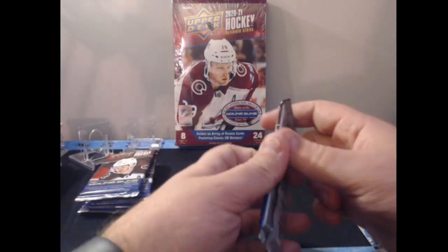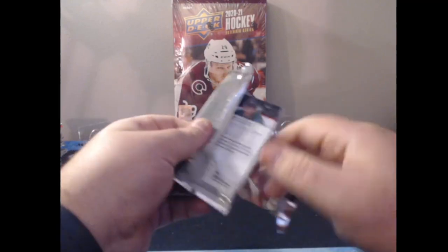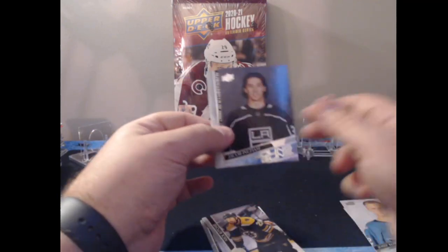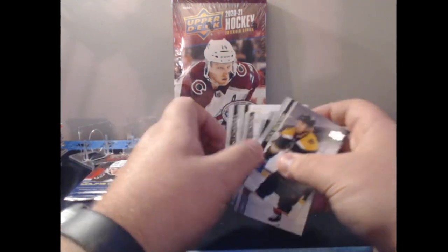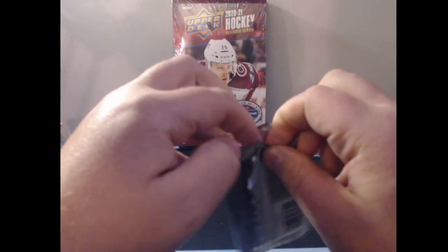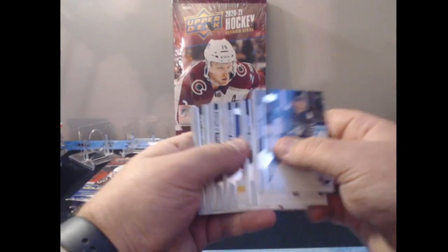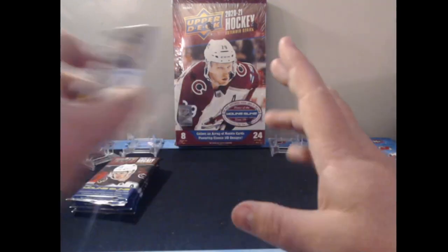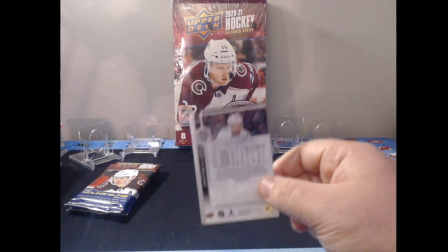In our last five packs I'm hoping we're winning at least one more Young Gun, hopefully two, and I'd love one more Retro Young Gun — maybe one of the big names. We do get a Young Gun of Jacob Ingham — another goalie. This set is very goalie-heavy; it feels like any goalie who's gotten an NHL paycheck as a backup is getting a card. Extended Series has about 150 Young Guns for the year, which is a lot. We have a base pack here with Andrei Markov.